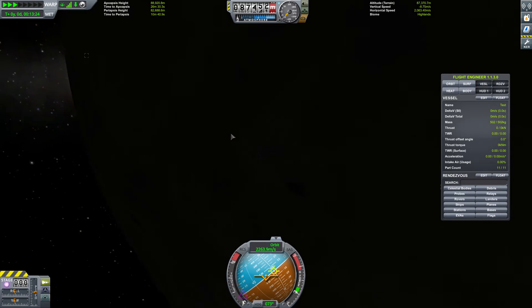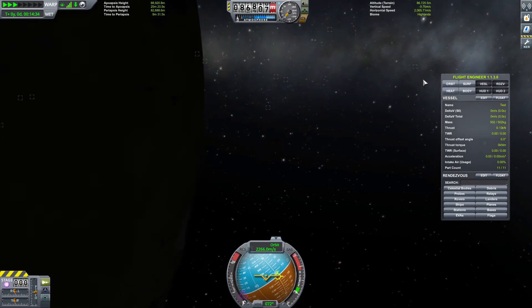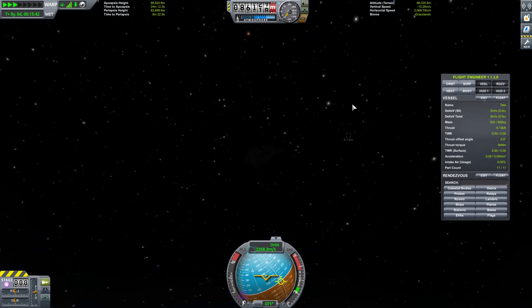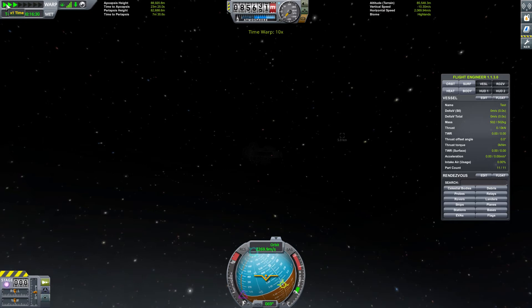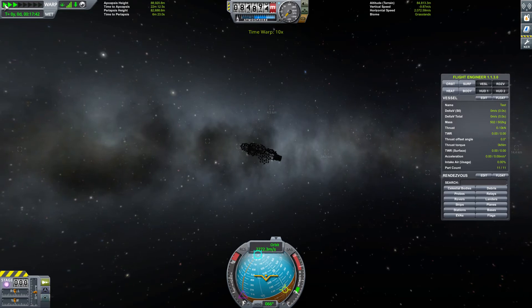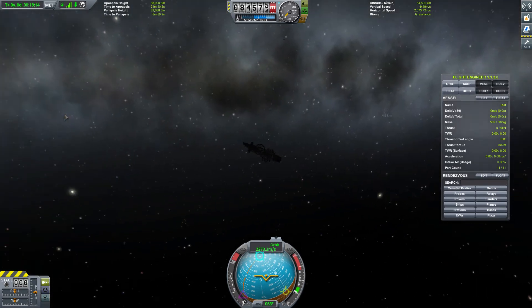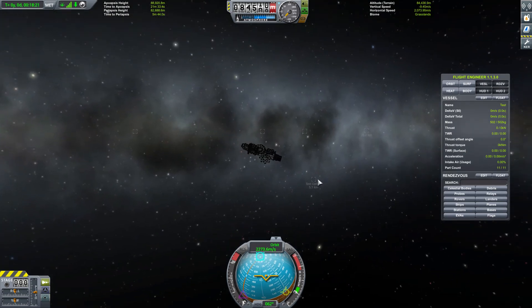It looks like they're all at least 30 kilometers away, still getting further away. Wait — this one is coming back. So it looks like most of them have gone roughly one orbit. Most of them just scattered out into all directions and they're getting further away, but we did have this one here that actually came fairly close.